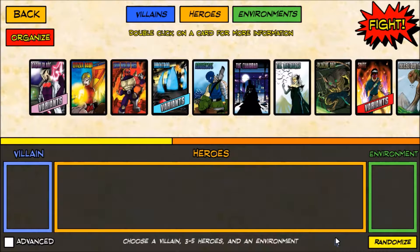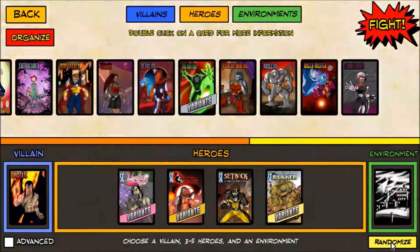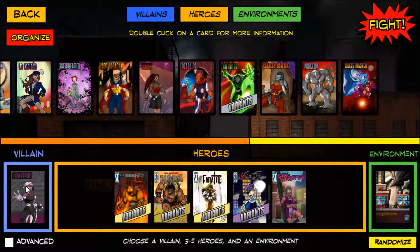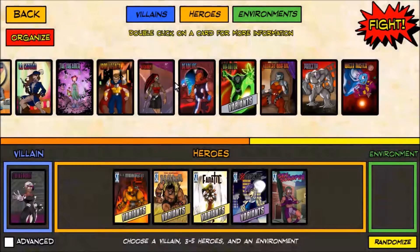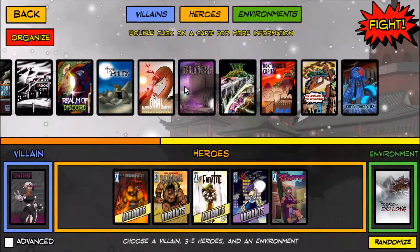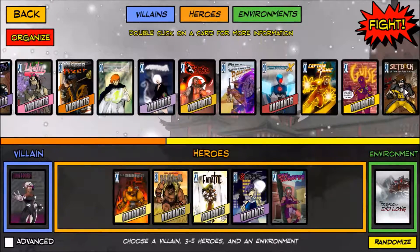We're gonna get another game started — a roguelike run. We'll randomize until we get five heroes, but the environment and villain we're setting to Choke Point and the Season Two stuff. We randomized and got five heroes, so we're taking our Plague Rat. In celebration of Season Two starting, we'll try the new environment again — the Temple of Julong.